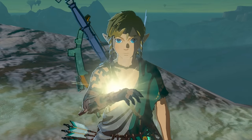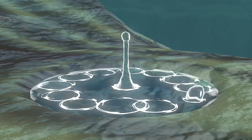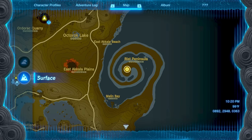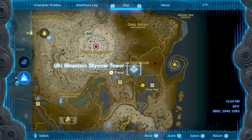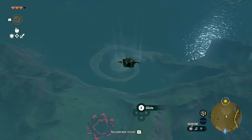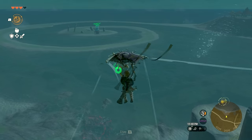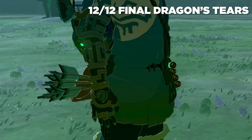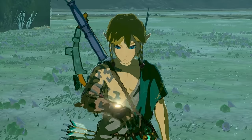Once you interact with it, another cutscene will play — I'm going to spare you from spoilers, but it's a really cool storyline. The map will then ping another location out to the east in what's called the Spiral Wrist Peninsula. Head over there via the Uri Mountain Skyview Tower for easy access, make your way down, and collect it. That's all Dragon Tier memories in The Legend of Zelda: Tears of the Kingdom, all in order. Enjoy the cutscenes and that storyline.